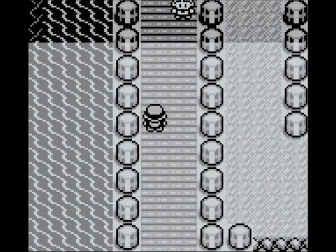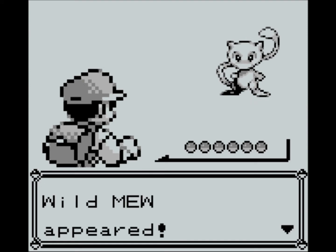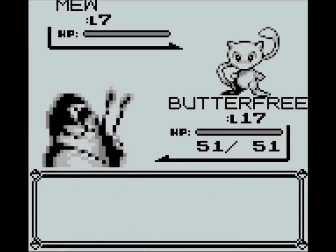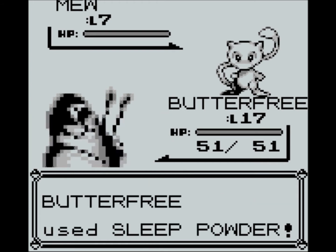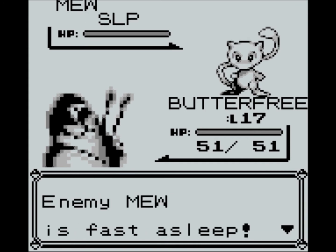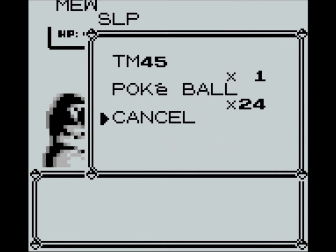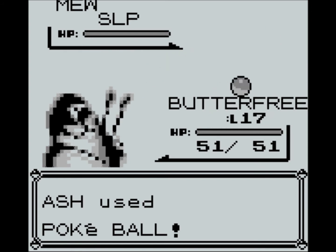We want to put Butterfree to the head of the party and battle — boss time! Kind of. There's our super rare Mew, level 7 — we would probably destroy it, so I'm just going to use Sleep Powder and just keep throwing Poké Balls at it. I decided to buy 25 for my little expedition.